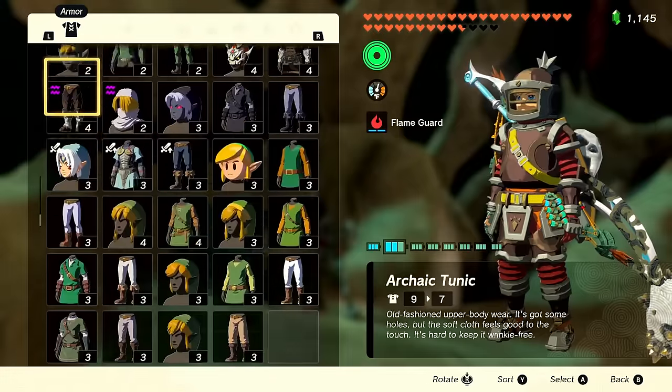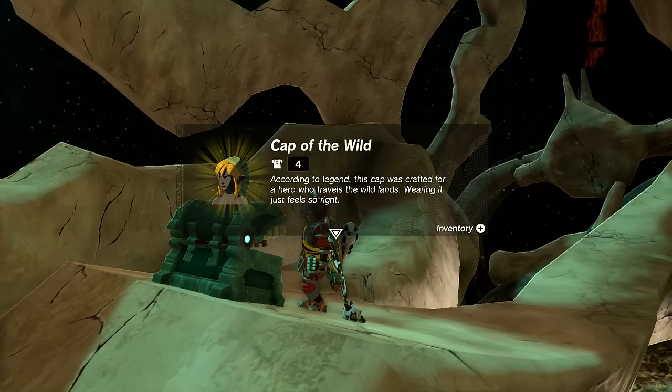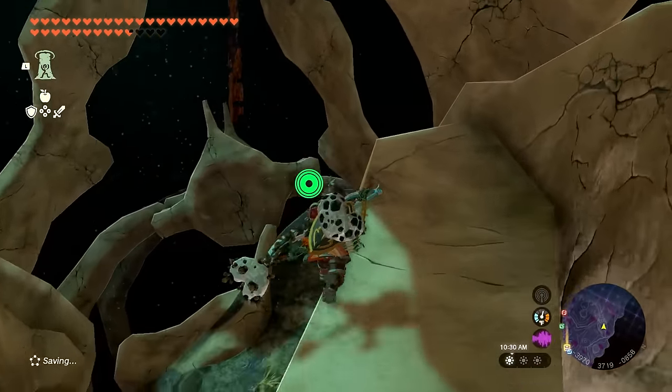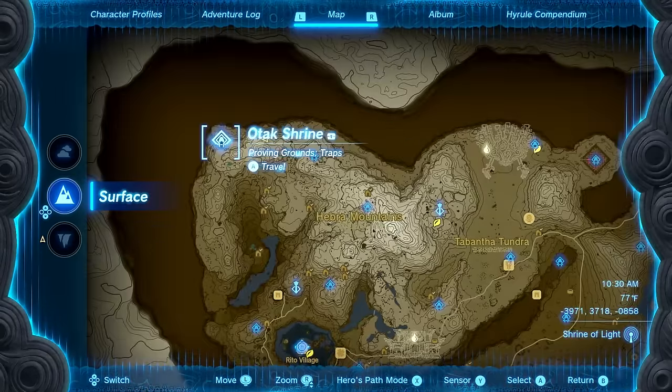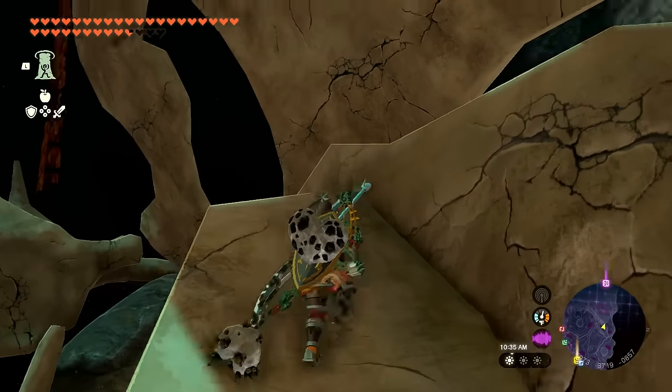There's a Hinox up here — Cap of the Wild! 'According to legend, this cap was crafted for a hero who travels the wild lands. Wearing it just feels so right.' Awesome! Going all the way down — the Cap of the Wild was right in this skull. We now have the Cap of the Wild and the Tunic of the Wild but not the rest of the set, so we'll have to work on that at some point.